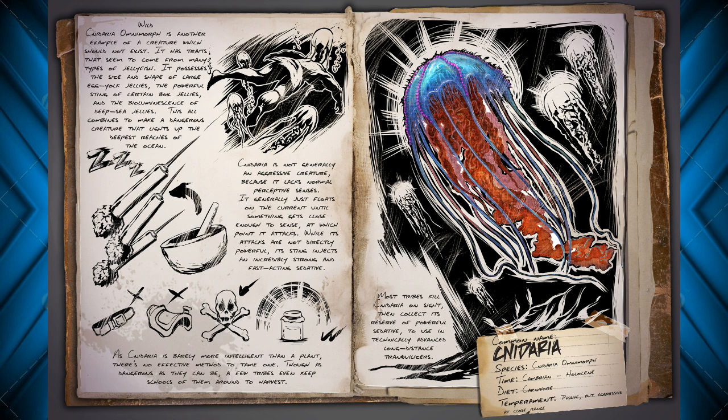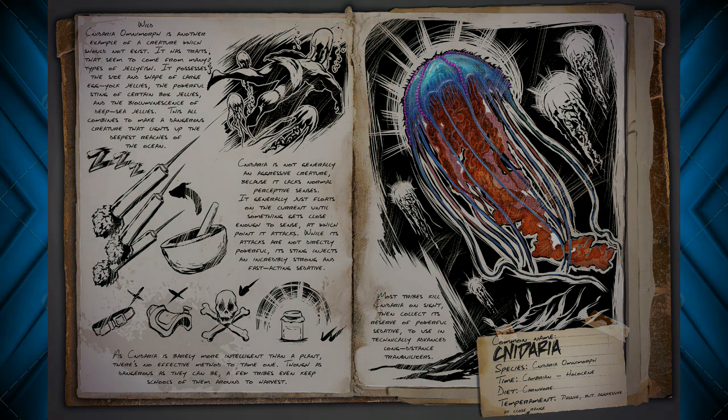The way to get that tranquilizing agent will be from these jellyfish. Let me know what you guys think of this in the comments below. I think he's going to be pretty cool, definitely useful, and I honestly think it's just going to be cool to look at — just seeing a bunch of jellyfish floating around and glowing. I hope they're in really big groups. Anyway, leave a like if you have enjoyed. I will see you next time. Thank you for watching. Goodbye.